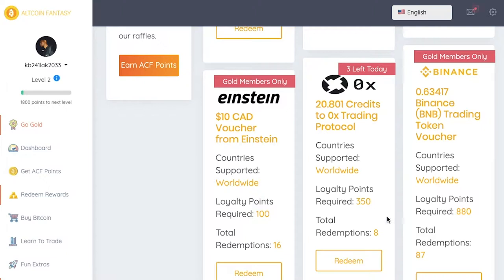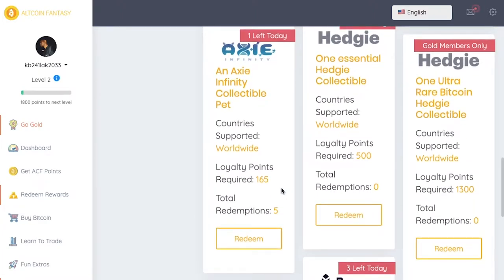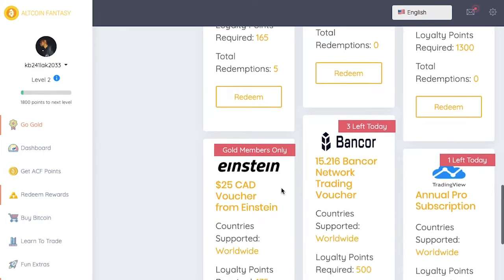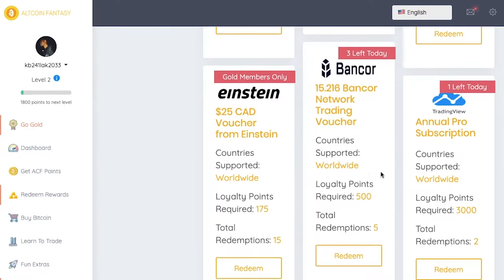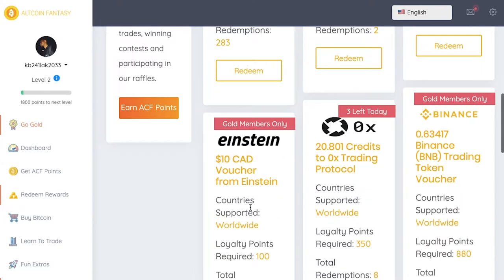The same goes for the 0x train phone call — they have three left for today. You can also get an Axie Infinity collectible pet; I actually need to do a video on Axie Infinity because I'm going to start playing that game as well. They also have different options like an annual pro subscription for TradingView. So there are a lot of different rewards you can use.